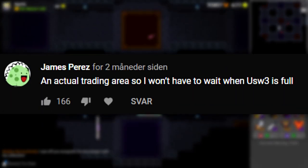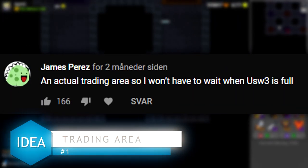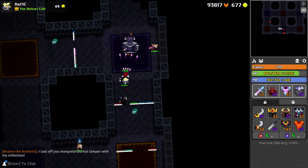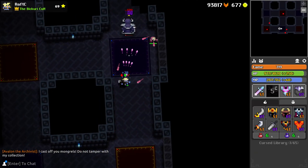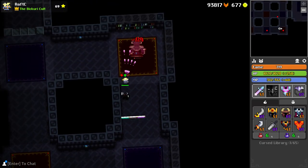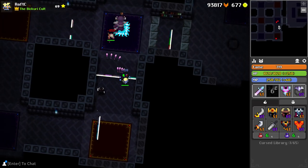We're going to talk about the top comment from last video first: an actual trading area. I can't believe we haven't thought of this until now. I assume there is some Reddit post out there addressing this issue, but to have a separate trading area would offer so many more possibilities. Right now, we just have players standing around in Nexus, which is a huge loss of potential.